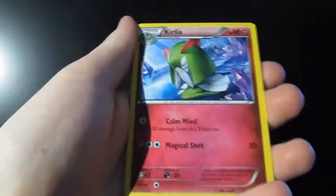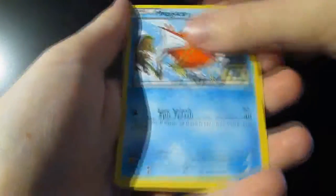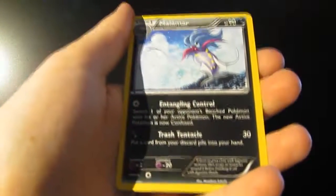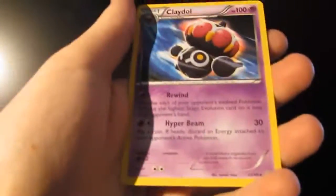A Dangerous Energy, a Curlia, an Ampharos Spirit Link, an Inkay, a Malamar, a Wooper, a Goomy, a Malamar — first holo is a Goodra, and our Rare is a Claydol.